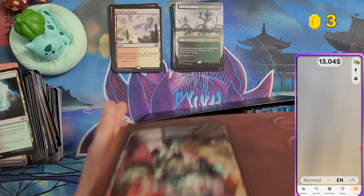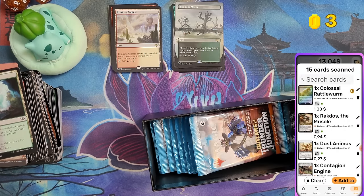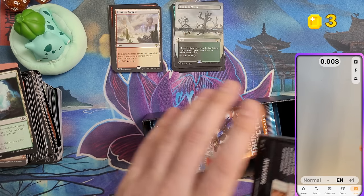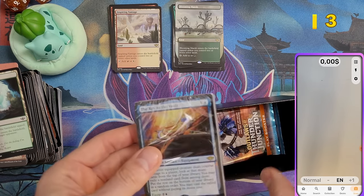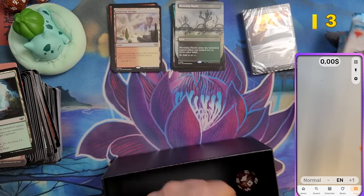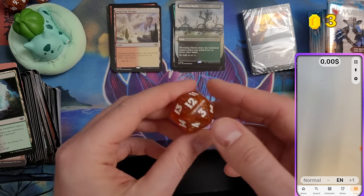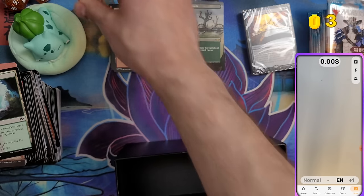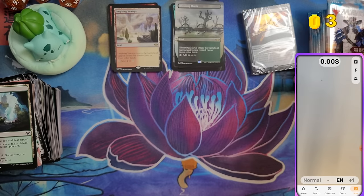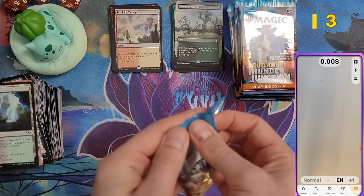Third time's the charm, as they say. Let me move everything to a second collection pile so I can compare them all at the end. Third bundle — again the Key to the Vault promo and nine boosters, and the same die. Let's see if this one performs better.